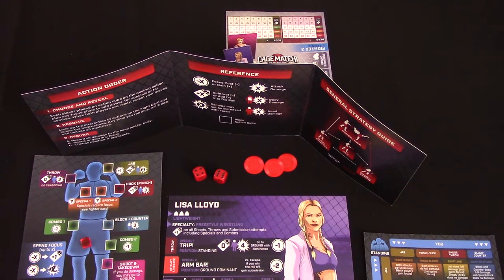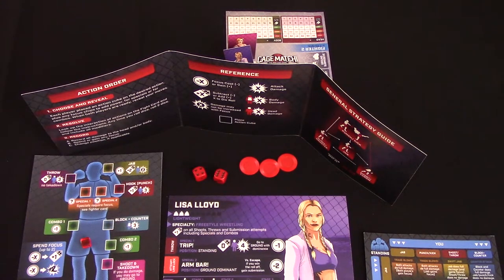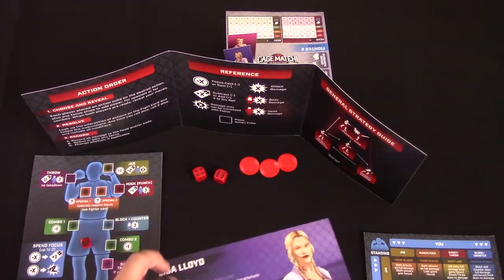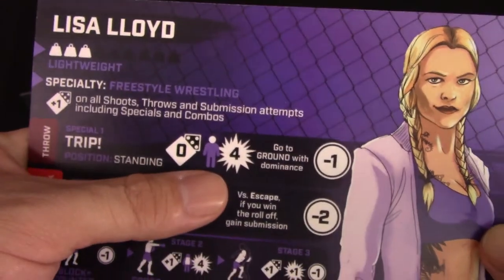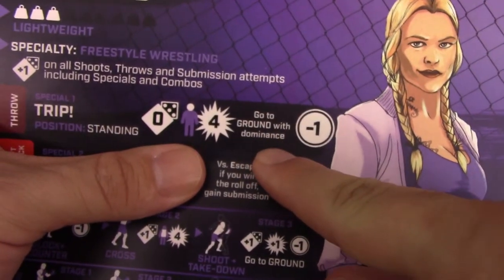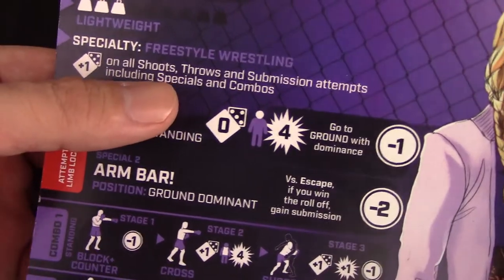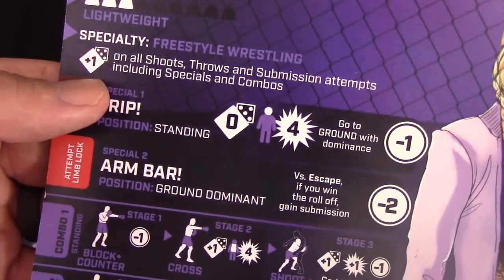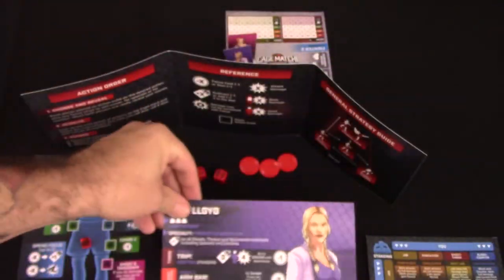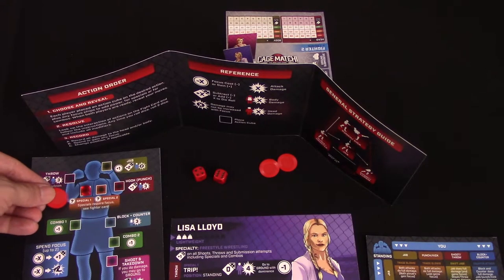Let's do a little example of a round. Both players are at standing — let's say it's been a couple of rounds and they're both still standing. I've had three focus over here on Lisa. I'm going to use Lisa's special move number one: Trip. I need to be in standing position. I get zero added onto my dice, but it does four damage to the opponent's head if successful, we go to the ground with dominance, and it costs one focus. It's a throw, and I get plus one to my dice rolls on all shoots, throws, and submission attempts because my specialty is freestyle wrestling.